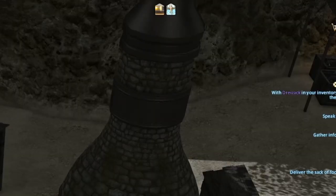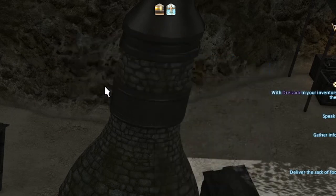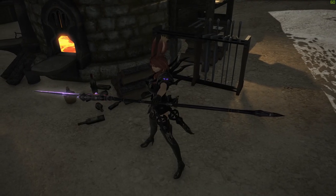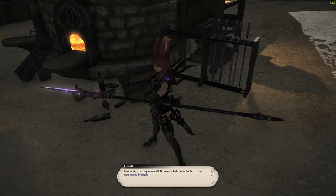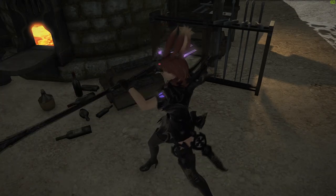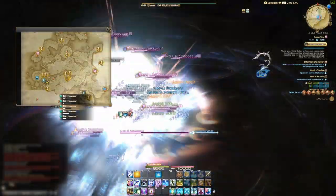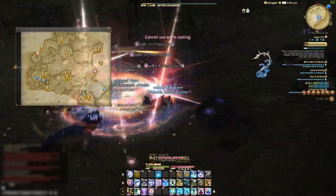At the end of this particular quest, you can turn in the memory fragments and immediately receive the first upgrade to your resistance weapon to get it to item level 500. As a side note, make sure you accept the quest with the resistance weapon you want to upgrade first. The game gives you a warning, so this one is a bit less of a pitfall, however it is still important you think about which weapon you want to upgrade.